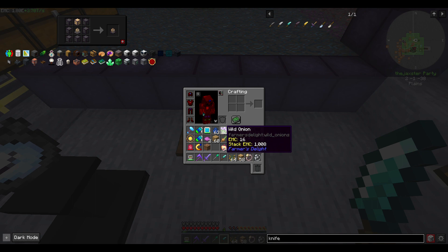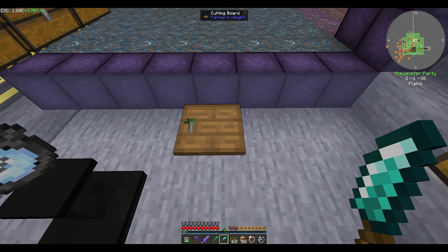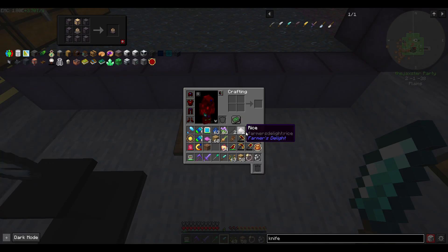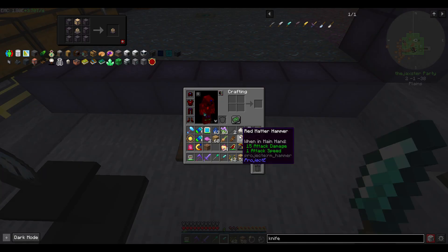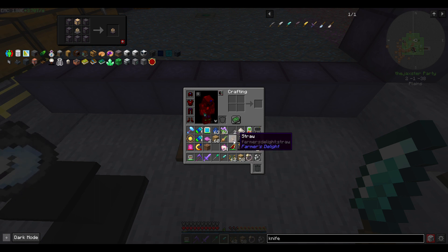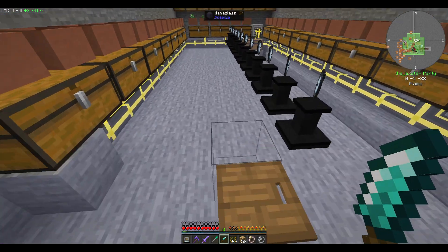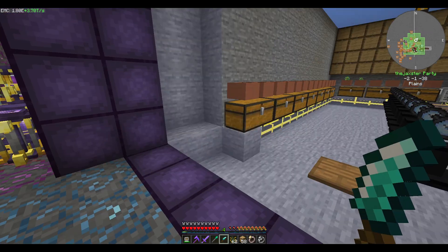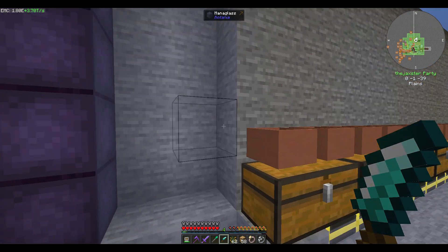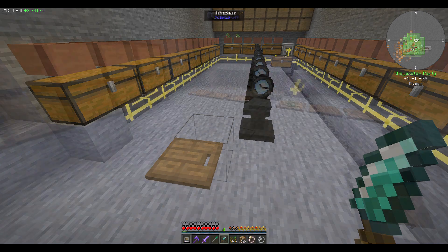Rice - okay, so we had one rice. Right click - we got three rice and then one byproduct of straw. Let me set some of this up. I think I have an idea of what I want to do to automate the rice and the onions. I was thinking about using this system here but I guess we'll probably need another room. I may just knock this out a little bit and be able to do it right here. Okay, I'll be back in a few minutes.